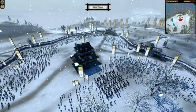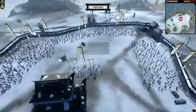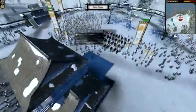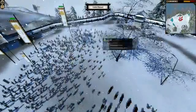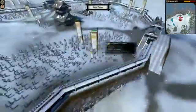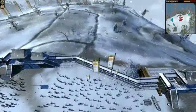Usual formation. We have archers on the walls, with the Ashina clan behind. We have some spare bow units here should the ones on the walls run out of arrow fire, and some katana samurai and yari samurai scattered in amongst the rest. So without further ado, let's go and see what happens.